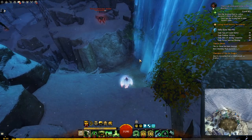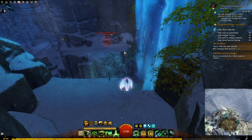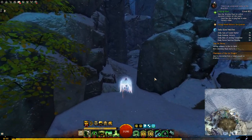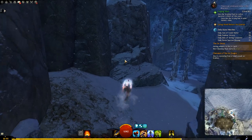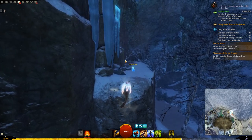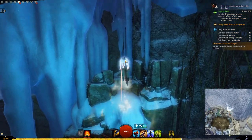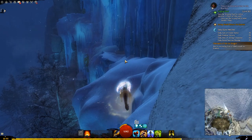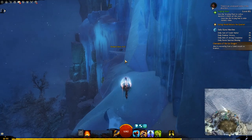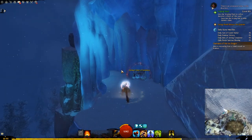You will find another small chest either here in the water or above here behind those rocks, or if it was not in either of those locations, you will see the third one as we go. Next, we will go up to the large and medium chests. You will find the medium chest here, and then we go up for the large one.